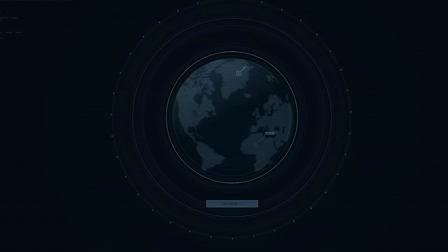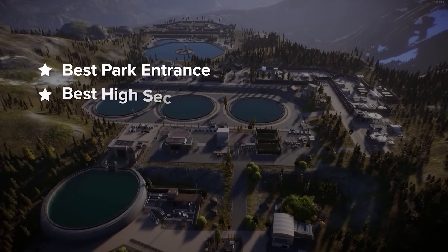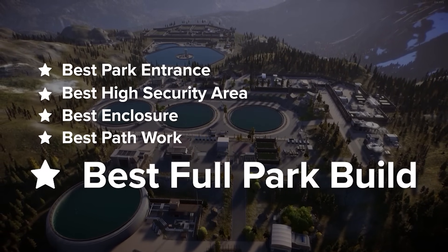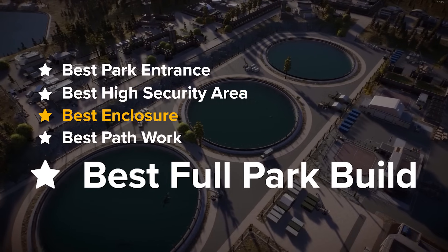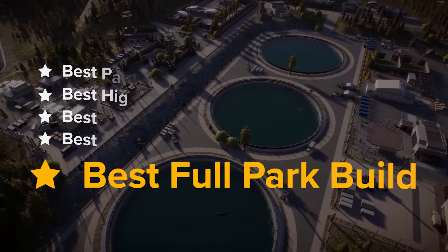For the 200k edition, there are five categories: four of what we will call the small categories and one big category with a full park build. We have Best Park Entrance, Best High Security Area, Best Enclosure, Best Pathwork, and Best Overall Park.